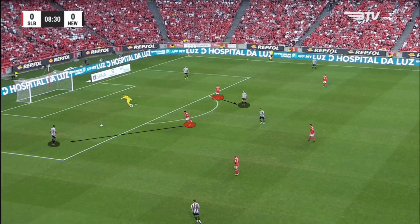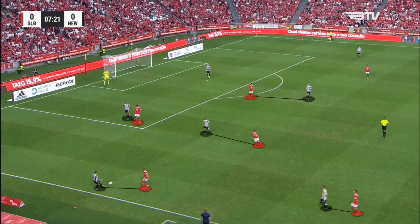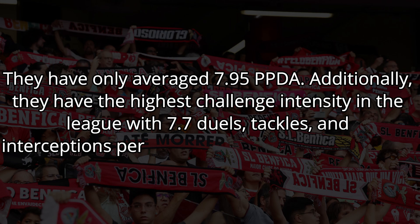With such dominant tactics, Benfica have not done much defending. They have only conceded 0.76 xG per 90 from 6.33 shots per 90. The low volume from the opposition is entirely due to effective high pressing — they have averaged 7.95 PPDA and have the highest challenge intensity in the league, with 7.7 tackles and interceptions per minute of the opposition's possession.